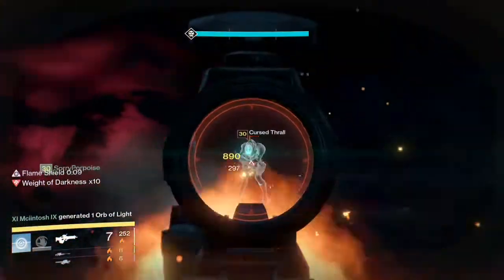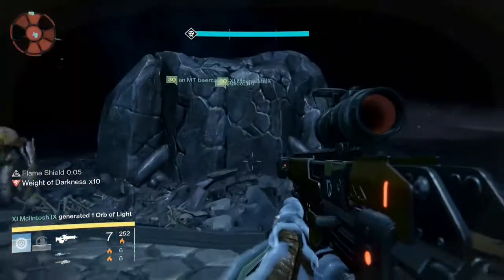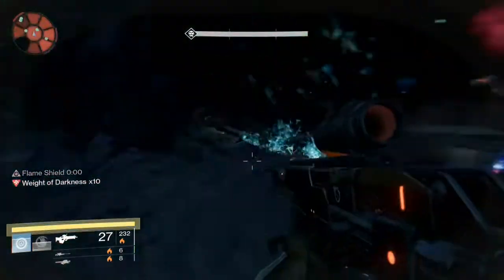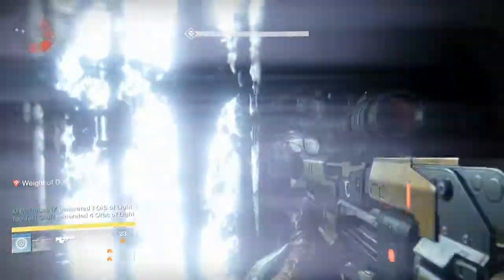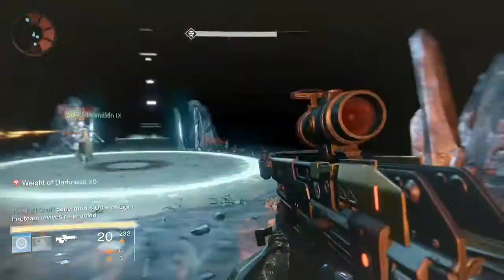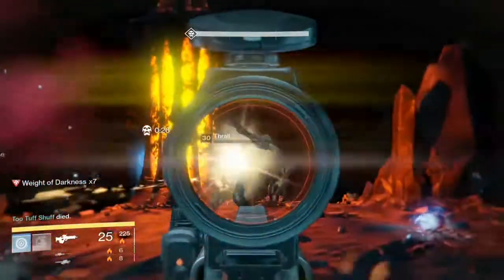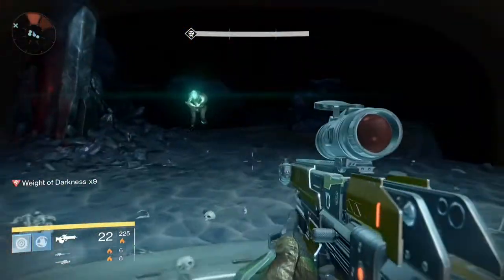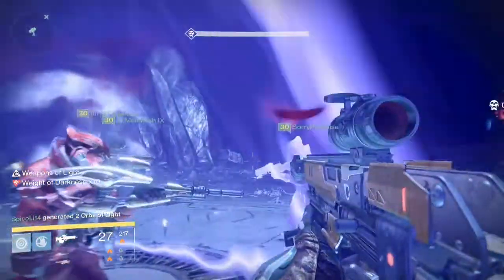This raid more than any other is all about trust, and you'll see on the second part of this video just how much you have to trust your teammates and their ability to do everything in the raid. You see us get to the last light right here — we take the light down. You need to stand on this platform to create a bridge that goes across to end this part of the raid and get your first reward.